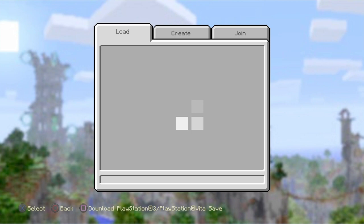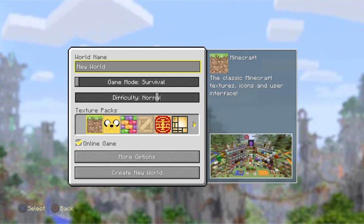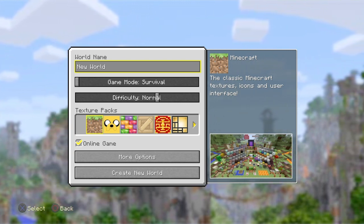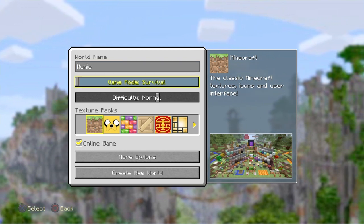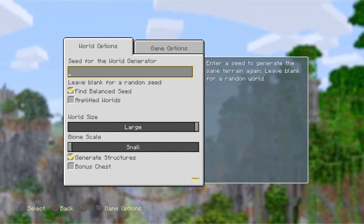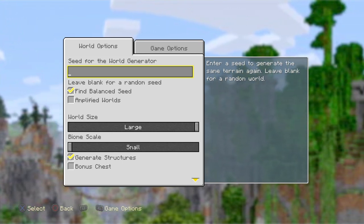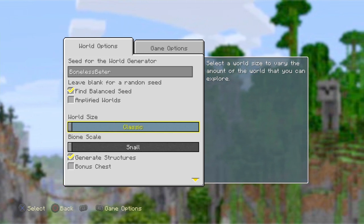The seed is 'boneless beater.' So if you want to name it something, I'm gonna put a name there. Game modes — I'll go into creative since this is just a showcase. Under more options, for the seed you want to put 'boneless beater,' just like that.